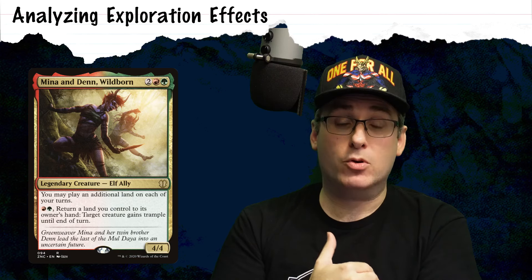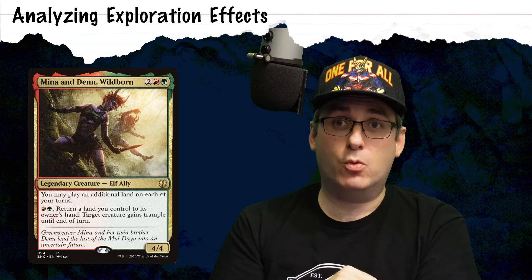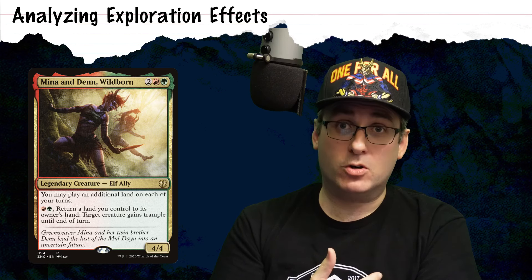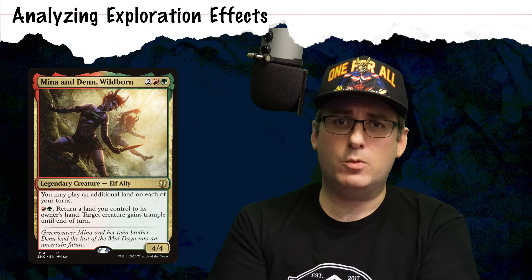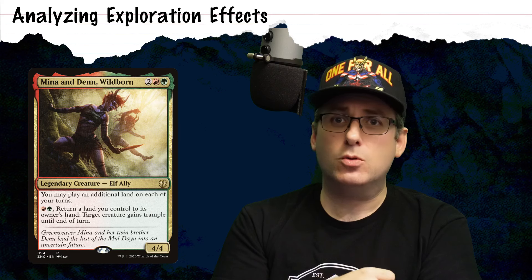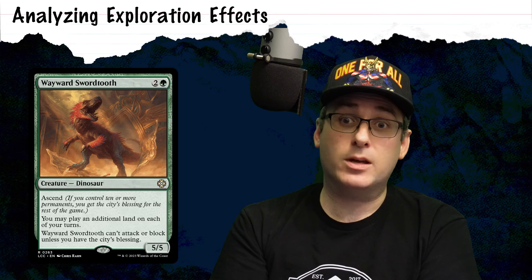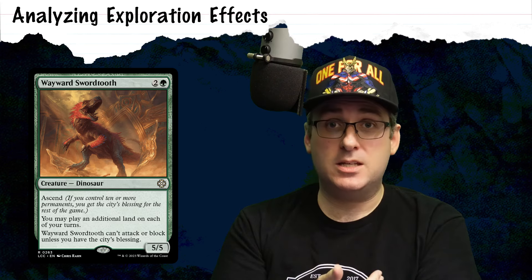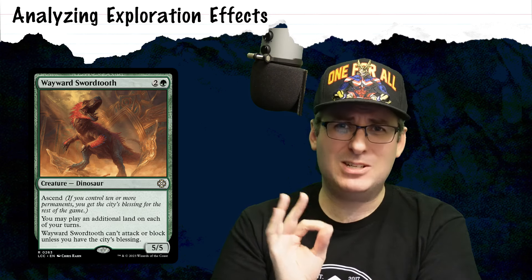Likewise, Mina and Denn Wildborn at four mana for a 4/4 is more on rate for the aggression I'm looking for and still gives us an extra land drop. You can pay green and a red to return a land to your hand to give something trample, but I don't really think the additional trample is needed given how easily Nissa of Trocken can tap down the board. So let's go a little bigger and a little cheaper and look at Wayward Swordtooth — a 5/5 for three is probably worth it. In this deck it's going to be incredibly easy to get the City's Blessing and gain the ability to swing in with a 5/5. This is closer to what we want.